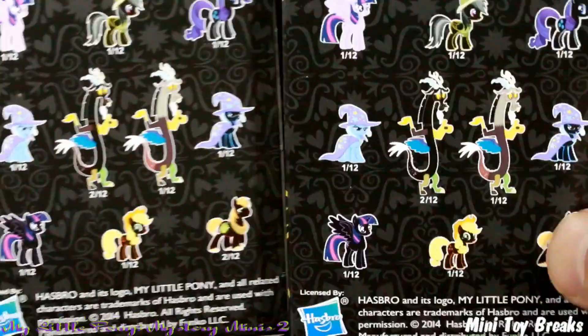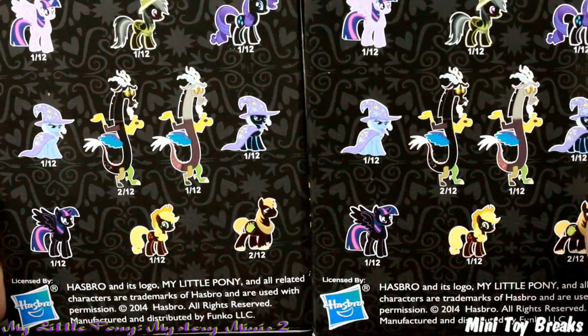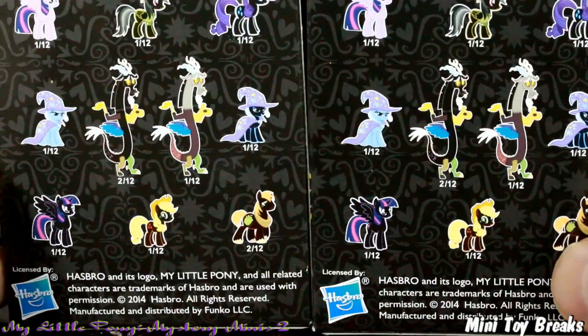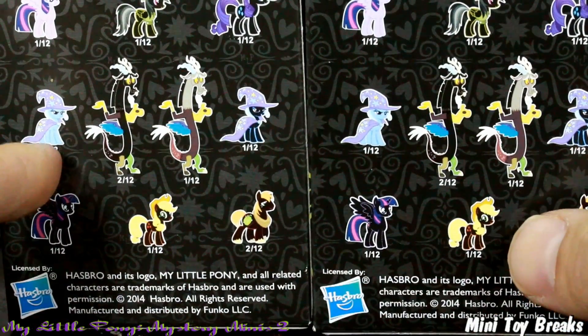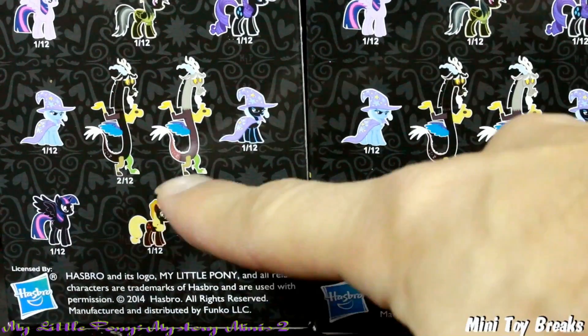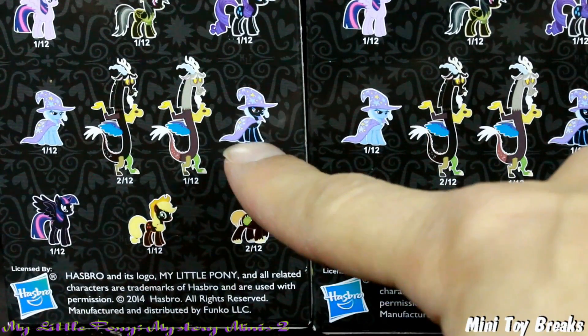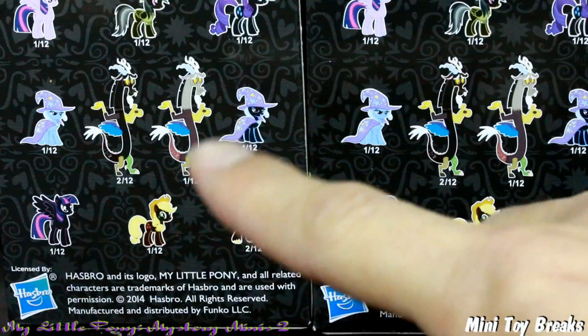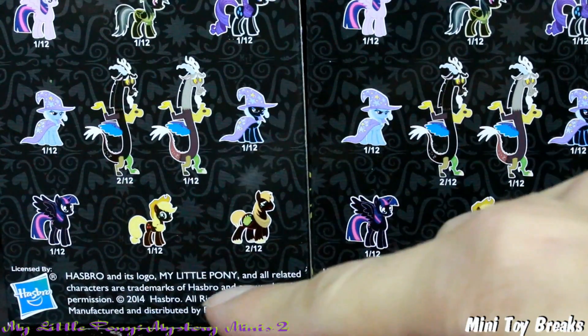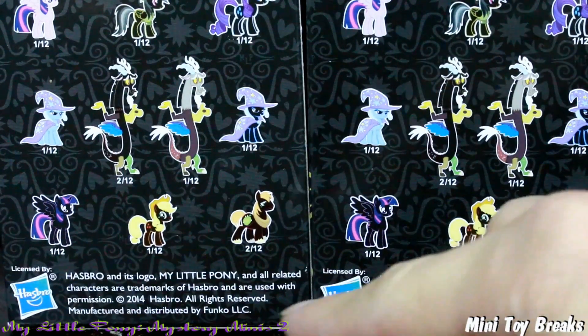Who can we get? Princess Twilight Sparkle, Daring Do, Rarity, The Great and Powerful Trixie Lulamoon. Discord in black and regular pink, The Great and Powerful Trixie Lulamoon in black paint, Twilight Sparkle in black paint, Applejack and Big Macintosh.